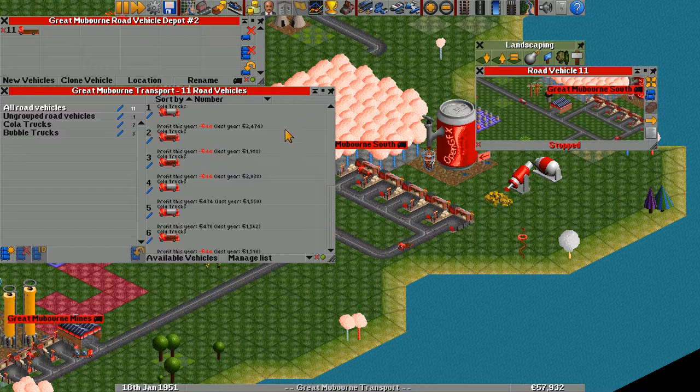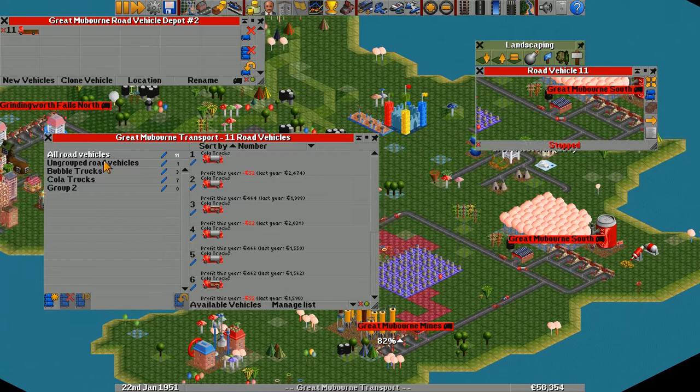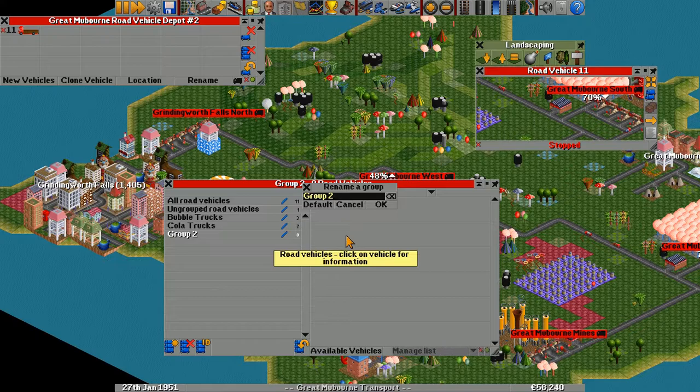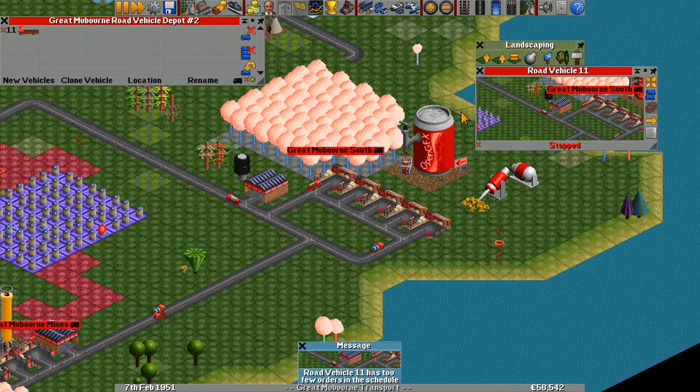We'll buy this vehicle and create a new group — we'll call this Grindingworth Fizzy. Now I know these are fizzy drinks going to Grindingworth. We'll create that new group and put this vehicle in it. Any more vehicles we clone off him will go into that group. We're going to set up his orders: first go to Great Mooborn South, then go to Grindingworth Falls — full load all cargo, no unloading, then no loading and unload all.